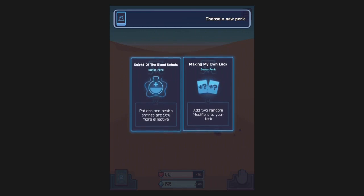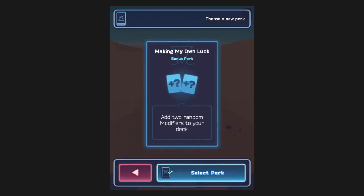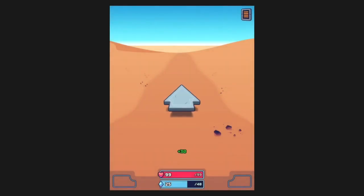Potions and Hellshrines are more effective, or add two random modifiers to your deck. Let's add two random modifiers — what does that do? Won't tell me. Got it.